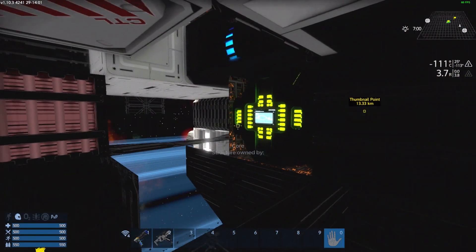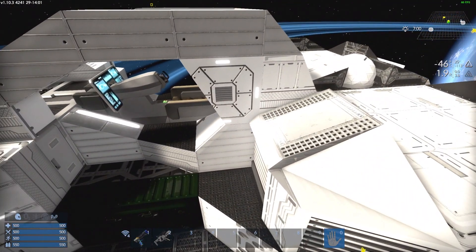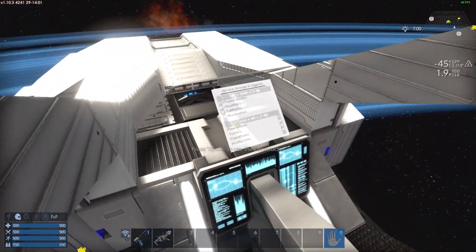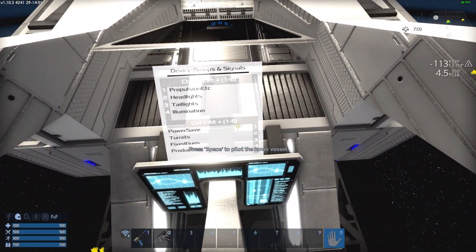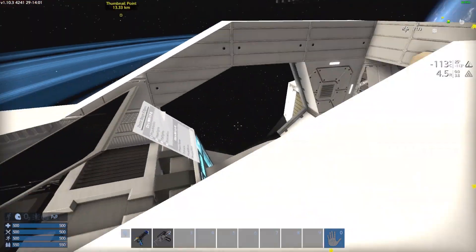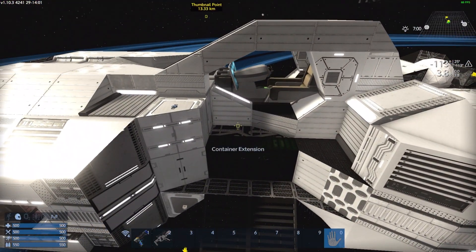I forgot to mention during the propulsion section that it does actually have an RCS to help improve handling. As you saw, it has the usual cockpit display that tells you which keybinds will control which toggleables.